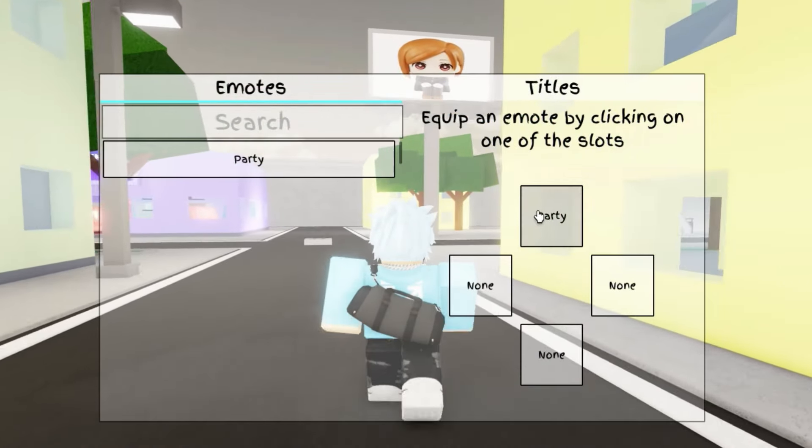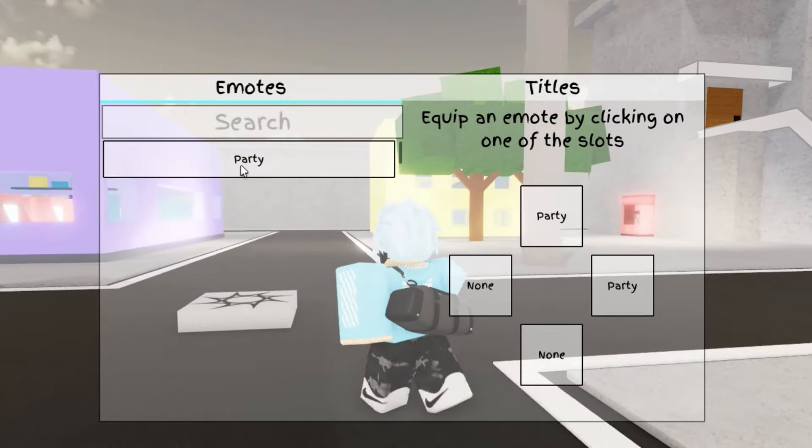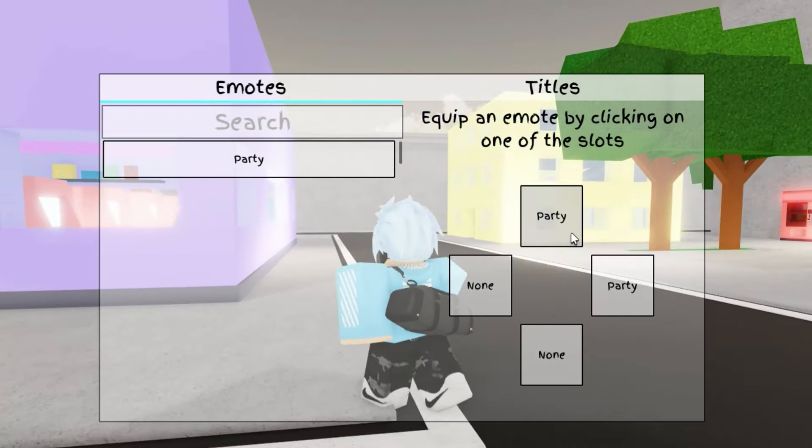If you've got an emote that you want, just equip it by pressing this, as you can see. Press that, select the emote that you want, and I'll get the party emote.